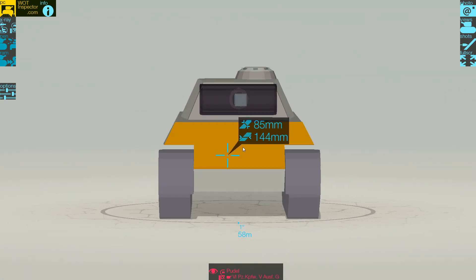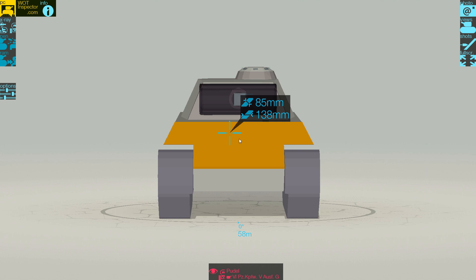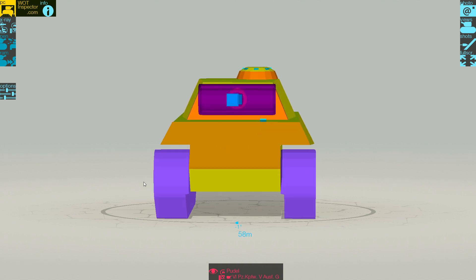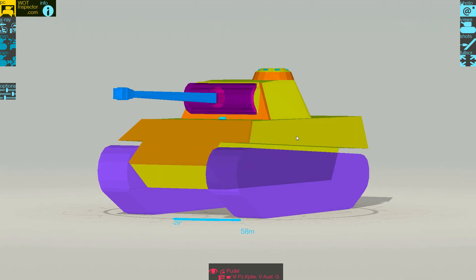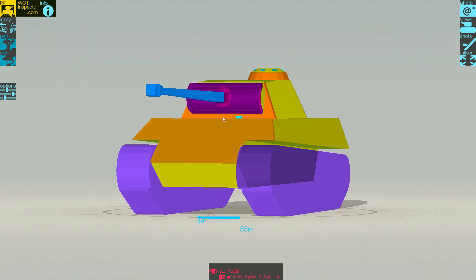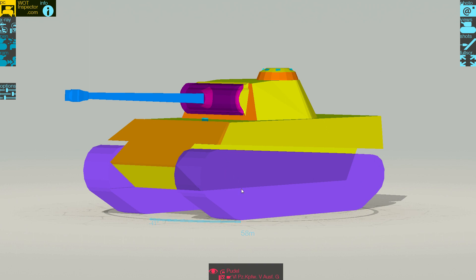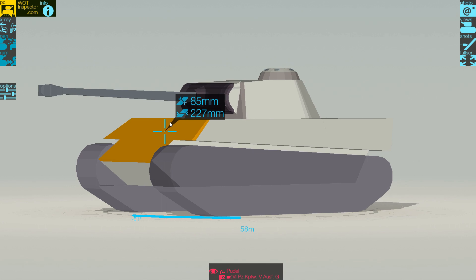Also your hull armor — look at this — you have around 140mm and it's not even angled. Just imagine the armor when you do angle. You don't need to angle that much because if you angle too much, your side armor is pretty weak and you also have a cupola, so be aware of that. But if you come around the corner and manage to hide that part and show only the front, you can angle it as much as you want and you are gonna bounce everything, tier 8 included.